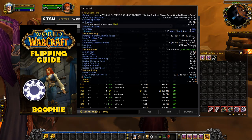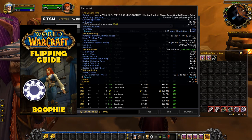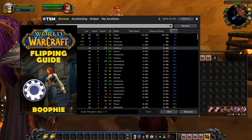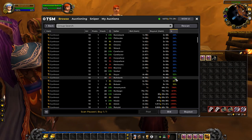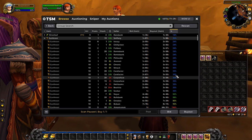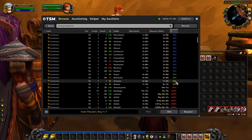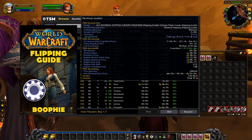For example, on this realm right now we've got earthroots at 1 silver when they should be 3 to 8 silver. We could buy all of them up to about 5 silver 58, then relist them at 85% or even 100% of market value.